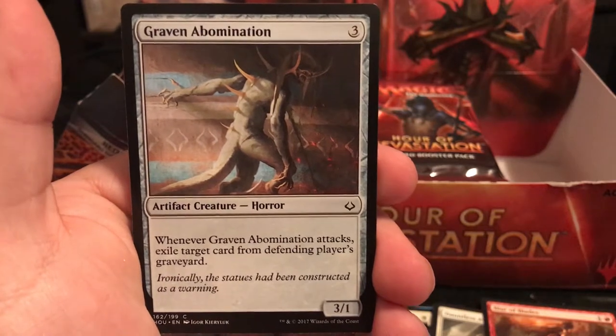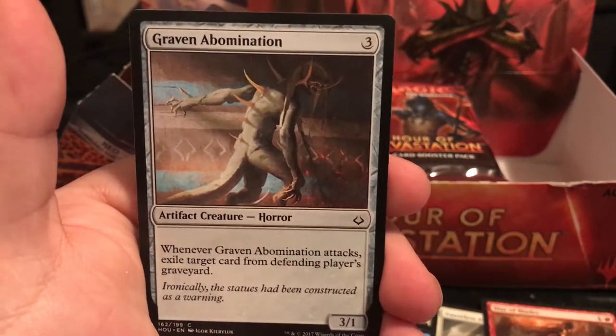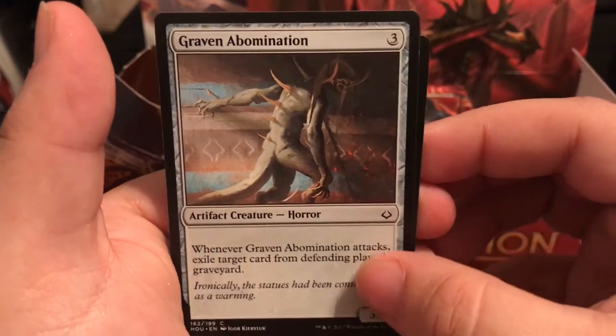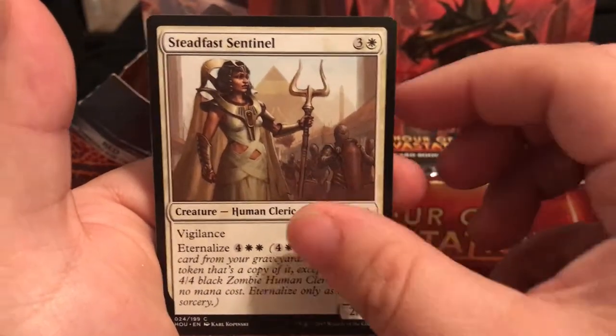Graven Abomination is an artifact creature, a 3-drop, 3/1 - whenever it attacks, exile a target card from the defending player's graveyard. If you want to get Eternalize out of there quick, that's the best way to do it. Steadfast Sentinel - we saw that one with Vigilance.